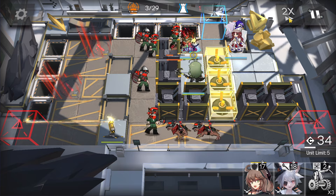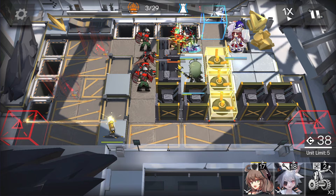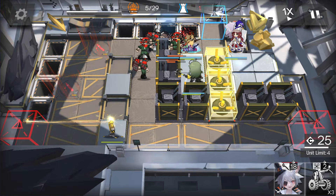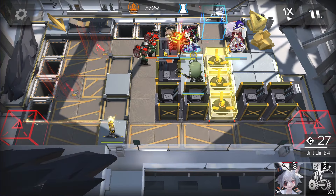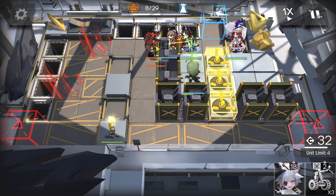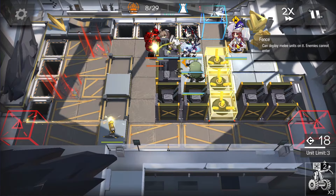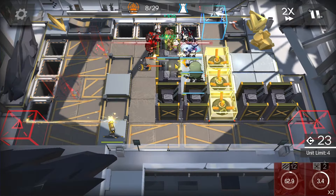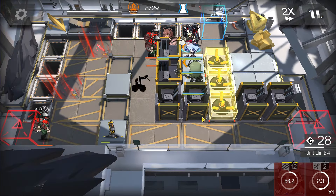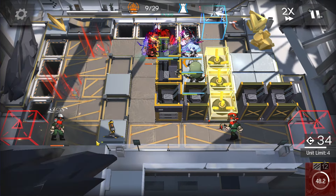Deploy the medic right here facing top side, and then just wait for DP. Don't deploy anyone else yet. If you deploy the caster and the caster damages these grenade launchers, they will throw grenades and you risk making this explode. Only deploy when a lot of enemies are incoming and Blazer has killed most of them.